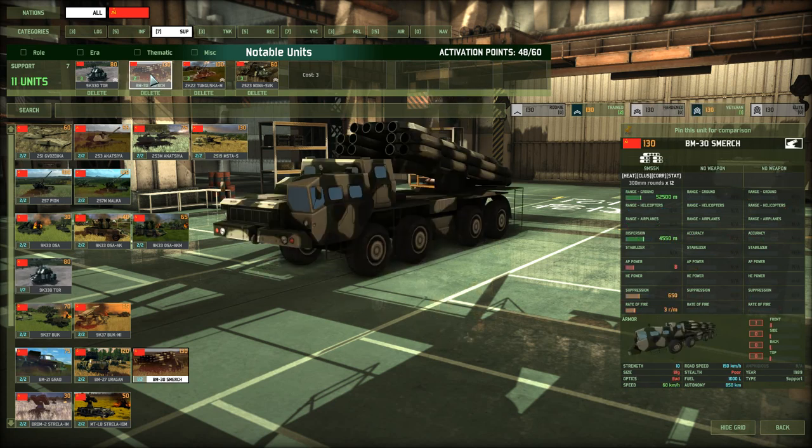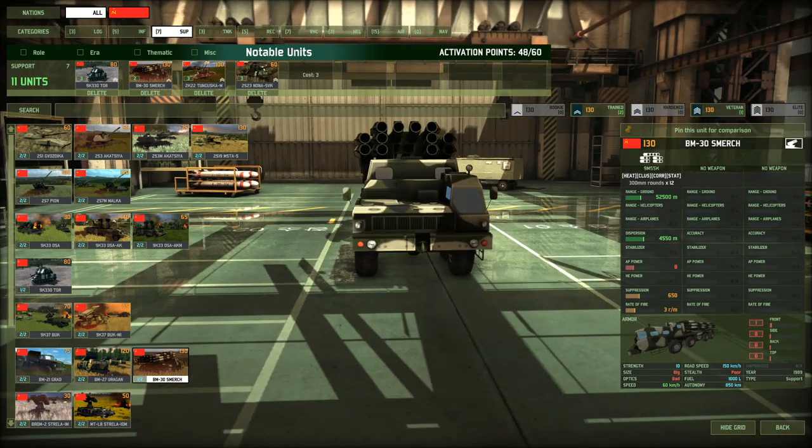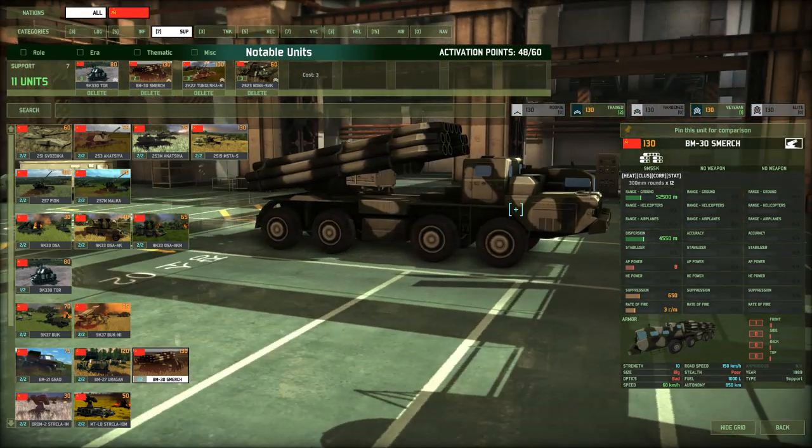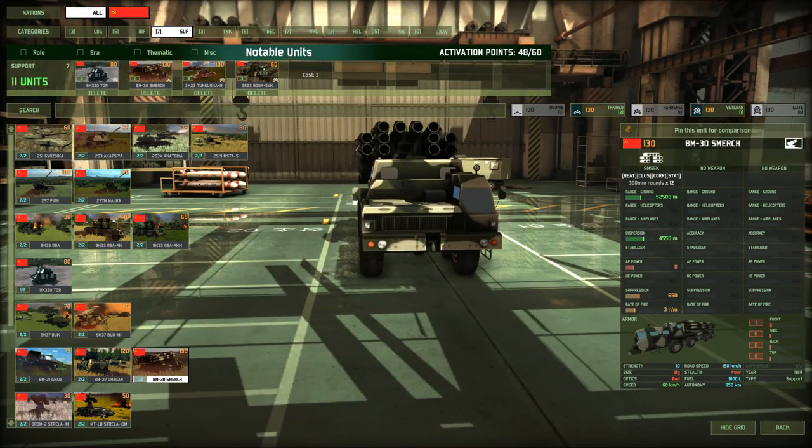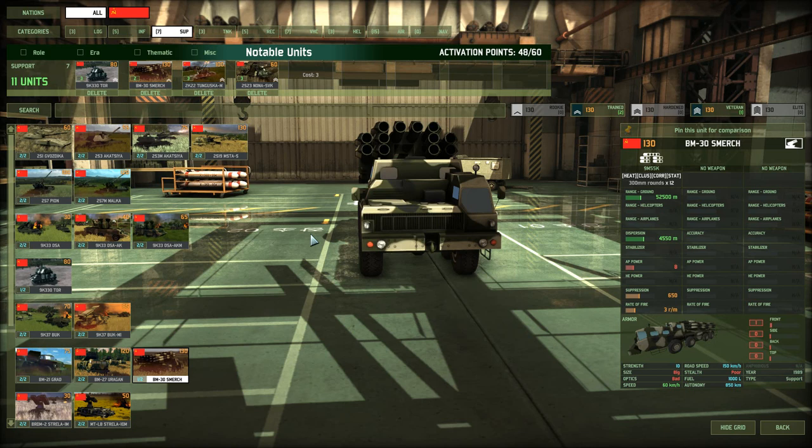Next up, one of the most hated units in the game is the BM-30 Smerch. This unit is hated because many people love to spam it. I don't think I've used this thing more than twice, because they take up a ton of supplies, they're not that accurate, they do 8 AP power which is nice, but they're very expensive. More often than not I find myself not regaining the 130-point value. Let me know how you do with this unit — leave a comment below.